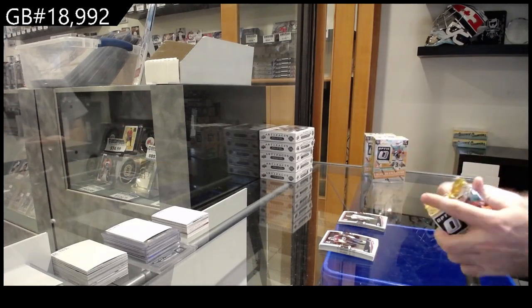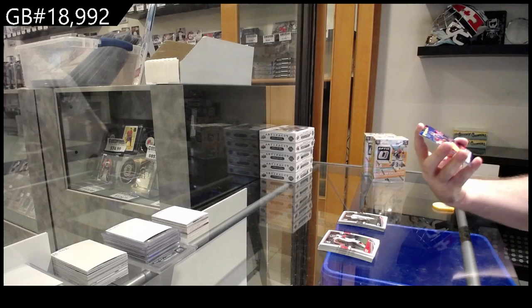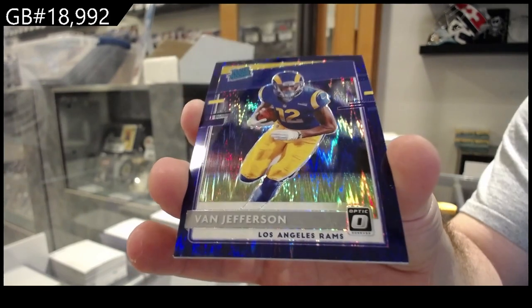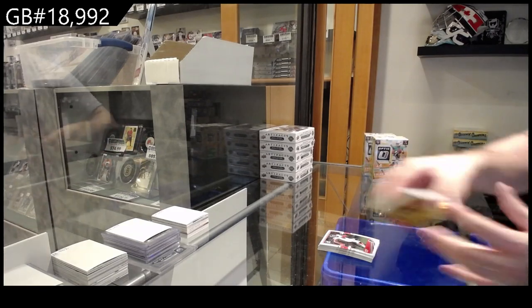I don't know what the going rate on these boxes is now. A lot of stuff that we had is older. We bought it when we could. Rated rookie Jefferson for the Rams — that's a nice card — and Okwaru for the Lions.